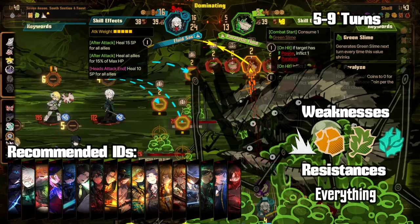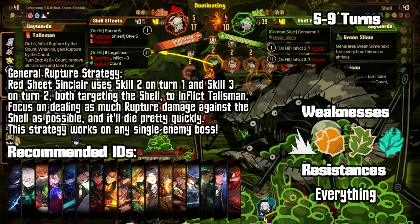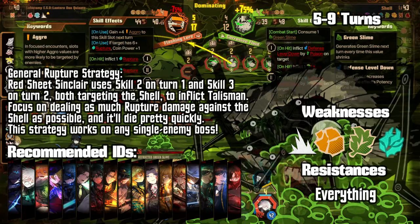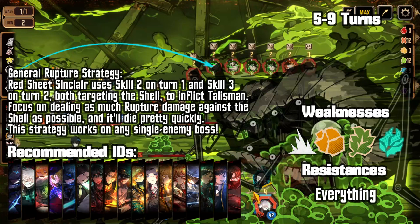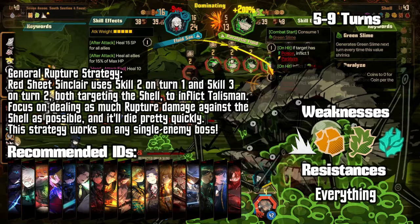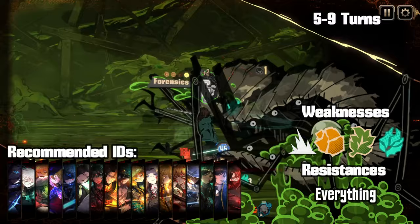The other, faster strategy is to use a rupture team, which requires a bit more management and also requires you to reset for favorable skill setups. Most importantly, Red Sheet Sinclair needs to have access to his skill two on turn one and his skill three on turn two. The general strategy is to inflict five talisman against the shell and then keep your rupture count high enough to destroy the shell altogether. You still need to destroy the green slime when it shows up, so be sure to still have that AoE on the ready — the best one being Faust's Fluid Sack. Once the shell is destroyed, the fight will likely end very quickly, and it should only take around five to seven turns using this method. Just be ready to reset in case something doesn't go your way.